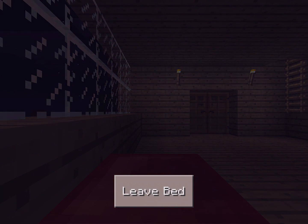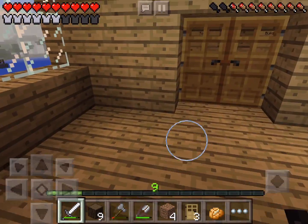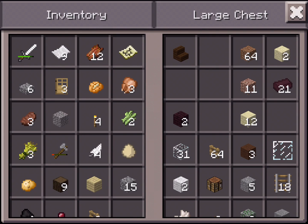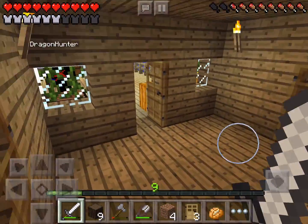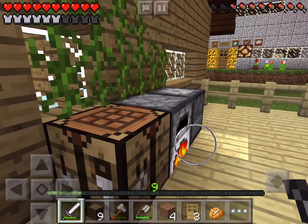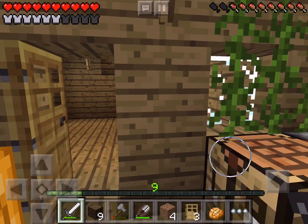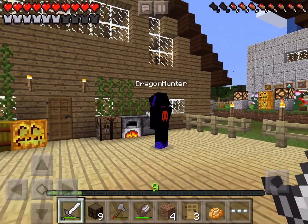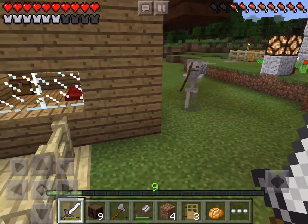I'm gonna get some glass before I go so I can make a couple windows. Dragon Hunter is gonna get started without me — I'm gonna find another mushroom and make my own. There's an arrow in the ground here — there might have been a skeleton around. Oh, here's a skeleton — hello skeleton!